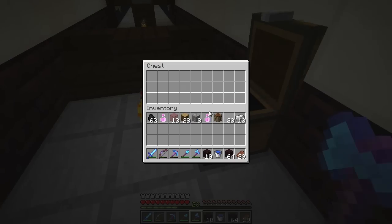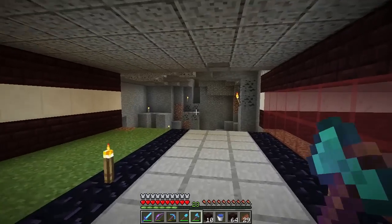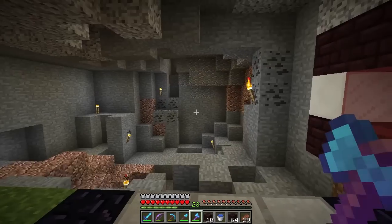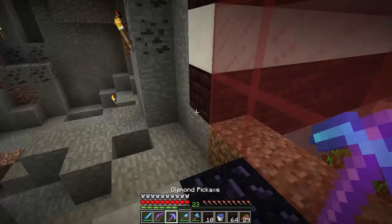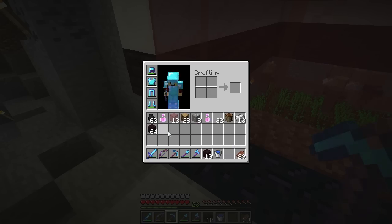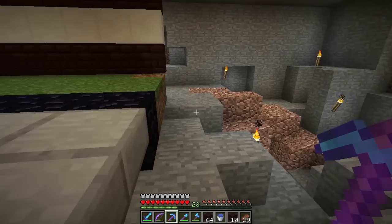I'm going to have probably a chest upstairs where I drop all my stuff off when I walk in. And then I will have a system down here that will automatically sort it for me. Like right when I walk in there's going to be a chest to my right or something like that - click it, dump all my stuff into it, that kind of thing. And then I will be done. I will have everything sorted for me. It will be great.